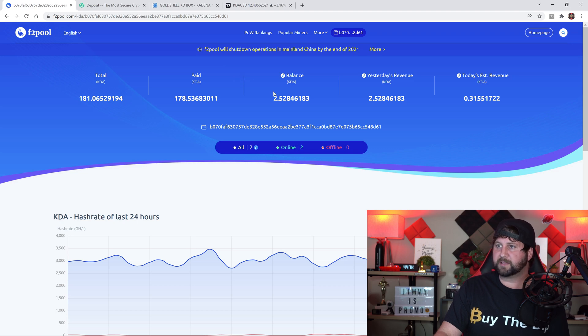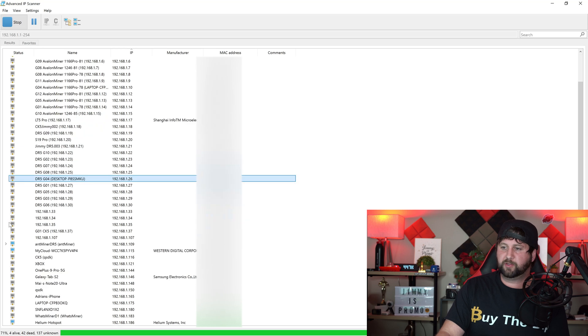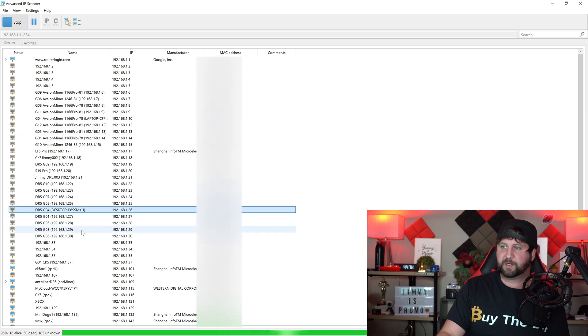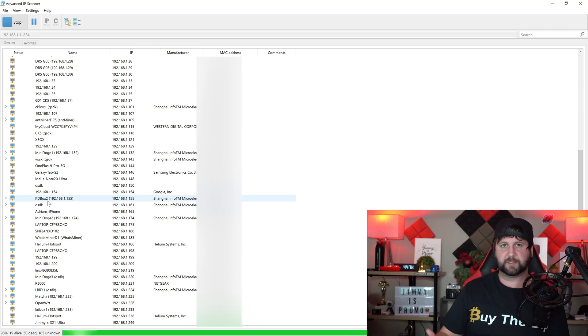Here are the steps to attach your KD Boxes to F2 Pool. First, connect your box to ethernet and plug it in. On my PC I use Advanced IP Scanner — it's a free program. Once you open it and hit Start, you want to look for a blue monitor icon with an arrow. That arrow will open the dashboard for that miner. You can see a bunch of different miners here from our mining facility.